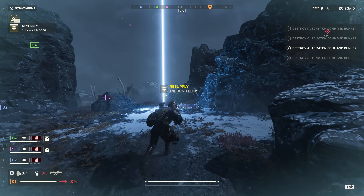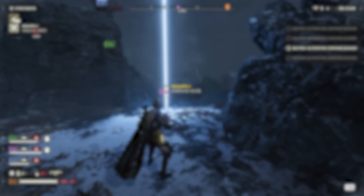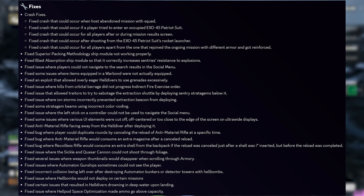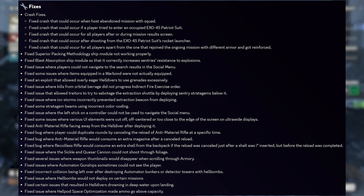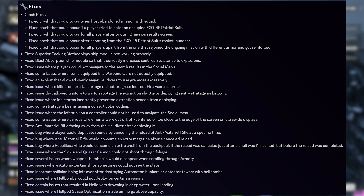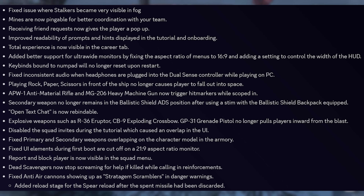There are a ton of fixes packed into this patch. Key highlights: the Superior Packing Methodology upgrade is now fixed. Exosuits received some fixes. Blast absorption ship modules are now working. Consuming ammo on canceled reloads has been fixed for various weapons. Weapons not being able to shoot through foliage is now fixed. Hell Bombs not being able to be deployed on various missions — hopefully that's fully fixed. And sadly, using the Rock Paper Scissors emote by the front glass of your Super Destroyer no longer lets you manually deploy down to the planet.